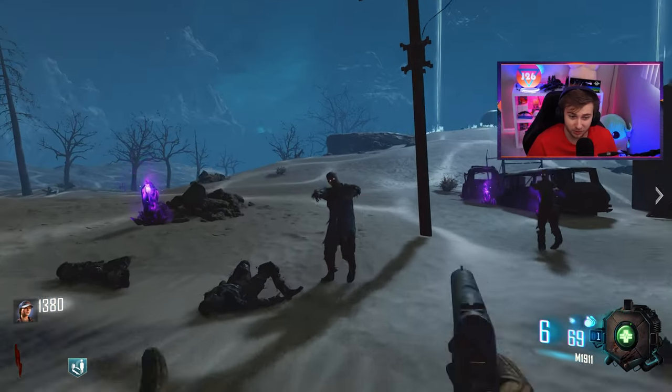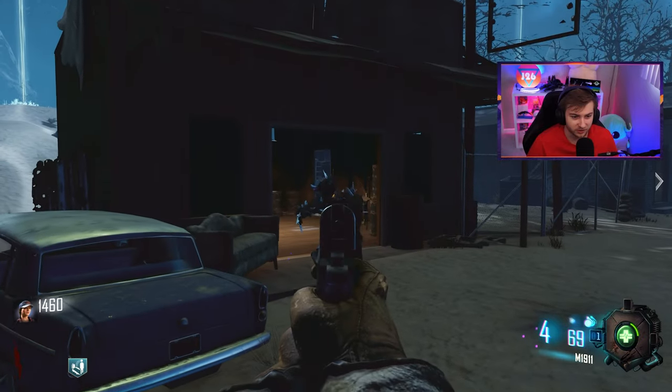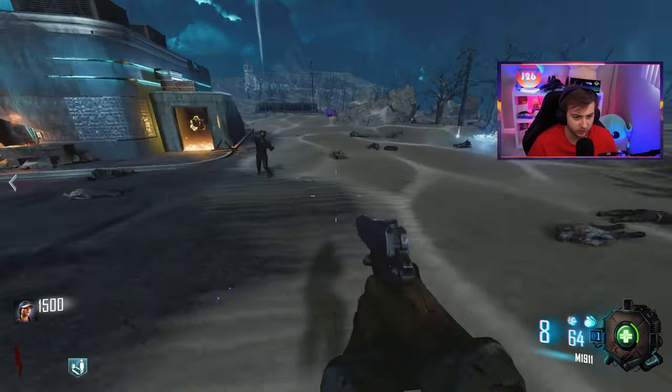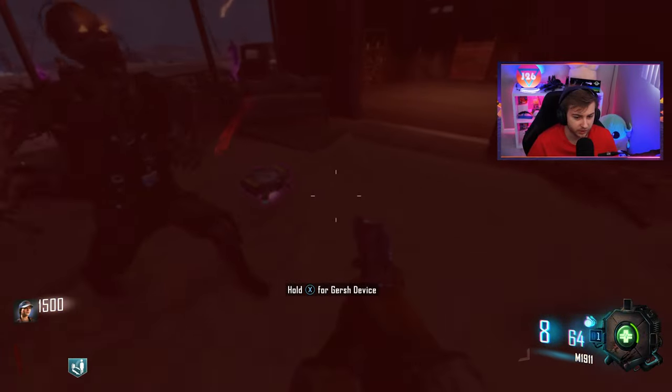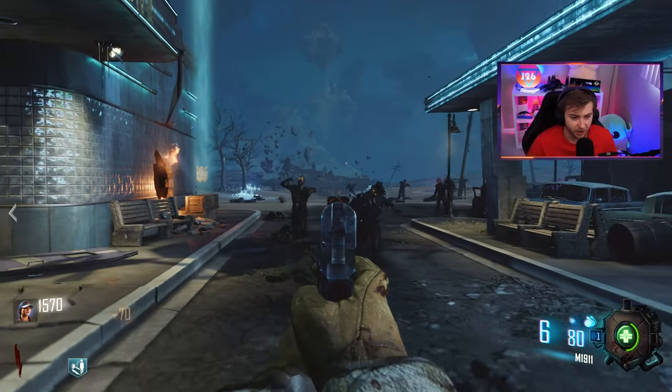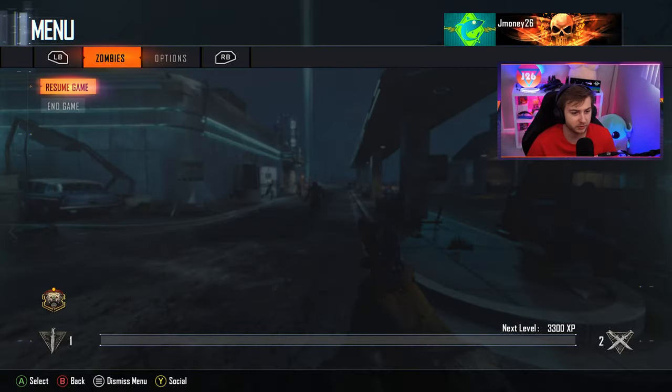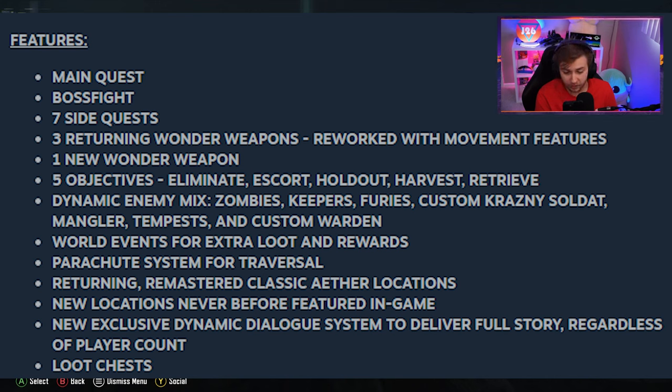I don't know how Outbreak's going to really work in BO3. There's a lot more zombies spawning in than there would be in Cold War Outbreak, which is already cool. What is a Fling Grenade? Let me try it first. There was a lot of love put into this. There's supposed to be a main Easter egg, a bunch of side Easter eggs, and a bunch of bosses. Let me read straight from the Steam page: three returning wonder weapons, one new wonder weapon, five objectives like Outbreak, world events, a parachute system, returning and remastered classic Aether locations. And it's got zombies, keepers, furies, custom Cransy Soldat - which is like the Panzer - manglers, tempests, and a custom warden.